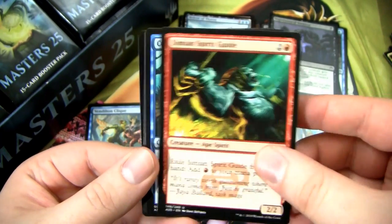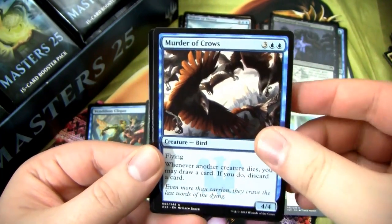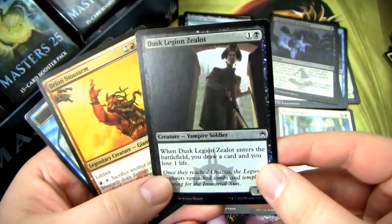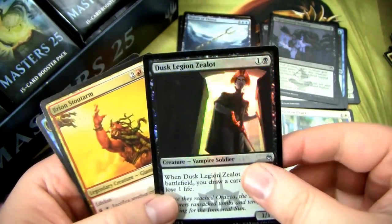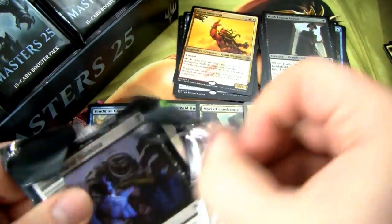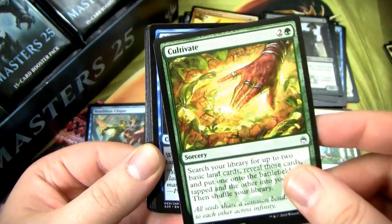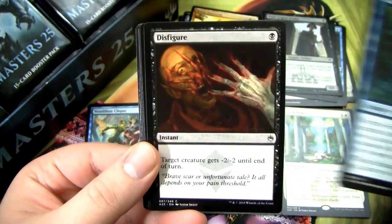Foil Dusk Legion Zealot — I actually didn't pull one of these from Ixalan or Rivals of Ixalan, and I run this in my Edgar Markov EDH Vampire deck. So this is actually a pretty good pull for me — I will sleeve this up. Honestly, the best thing you could do with these cards is just draft them — either do packwars or draft with friends. Cultivate is an absolutely fantastic EDH staple. This set was clearly designed with drafting in mind, and it's not a Modern Masters-level set.